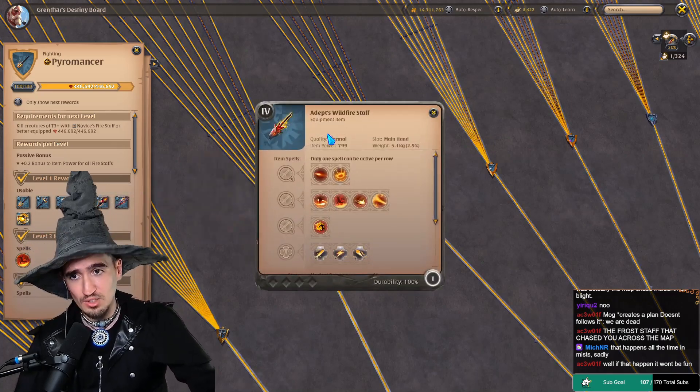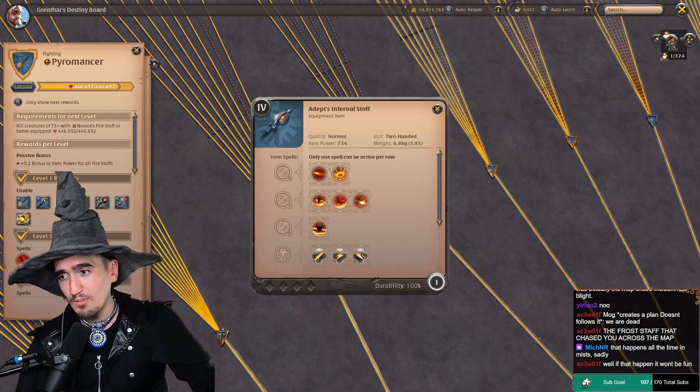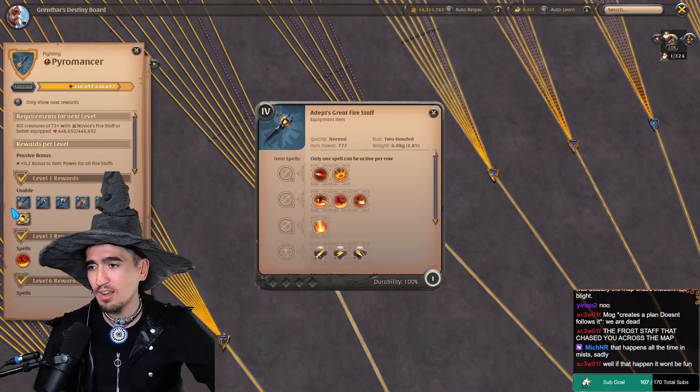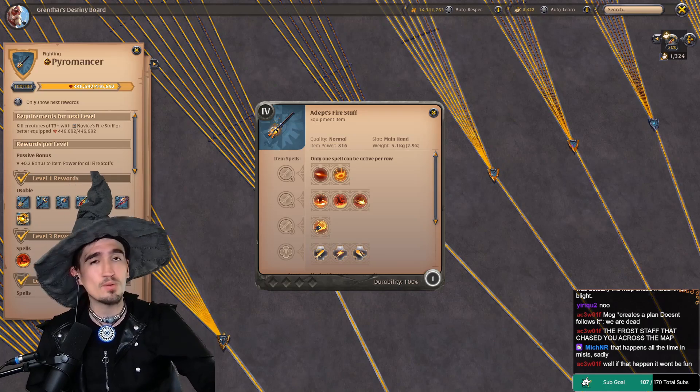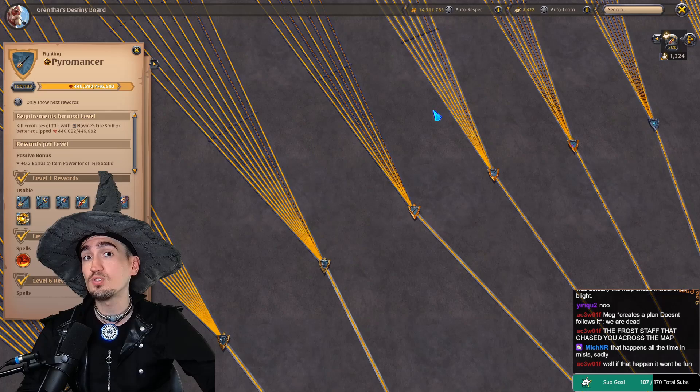Right now we finished showcasing the Wildfire Staff. I'm not sure if we're going to be starting with the Wildfire Staff or the other staffs we showcased. So far I showcased a PvE set with Great Fire and a very good PvP set with One-Handed Fire. The last staff that you want to be aware of as a new player is the Wildfire Staff, and that's the one I'm showcasing today.